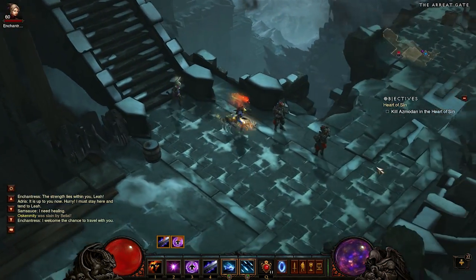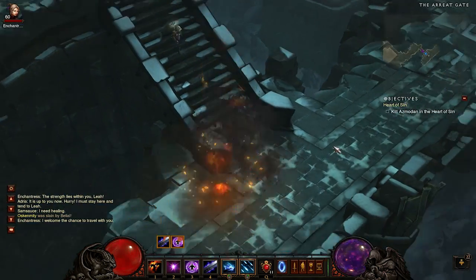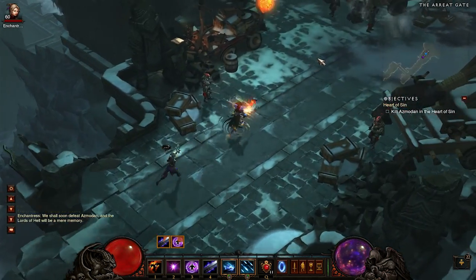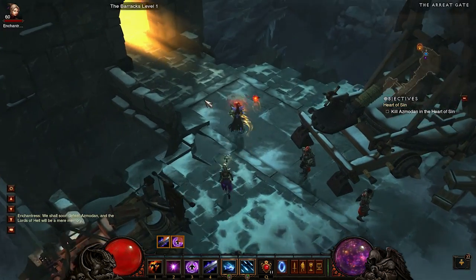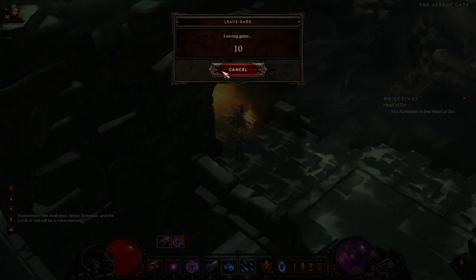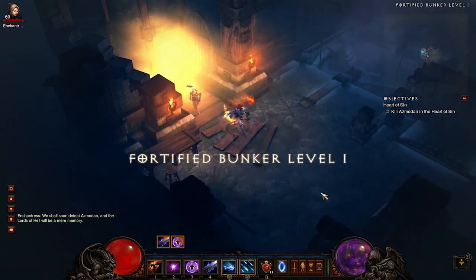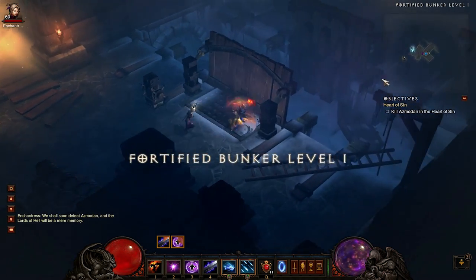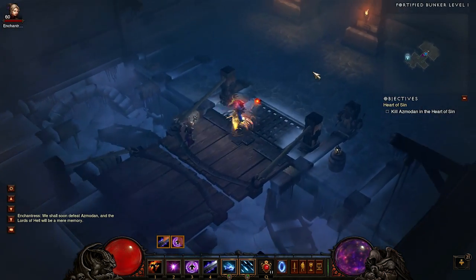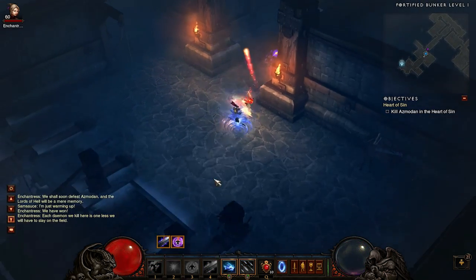If it's the Barracks, restart your game until you get the Fortified Bunker — the Barracks only has about 2 elite packs. Once you get the Fortified Bunker, go inside. There are two levels. The first level contains anywhere from 3 to 5 packs of elites, which is amazing.